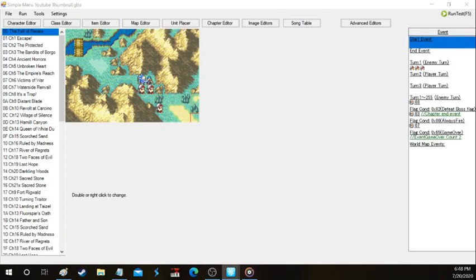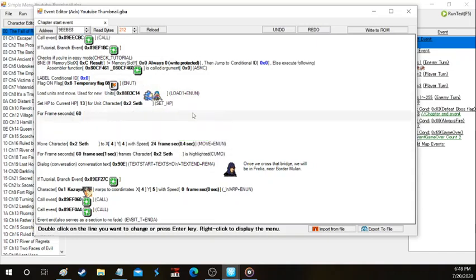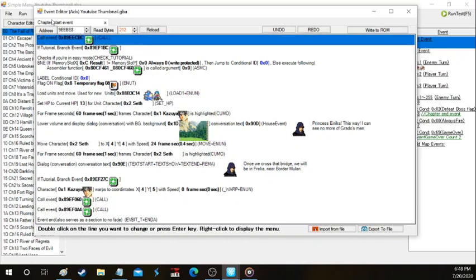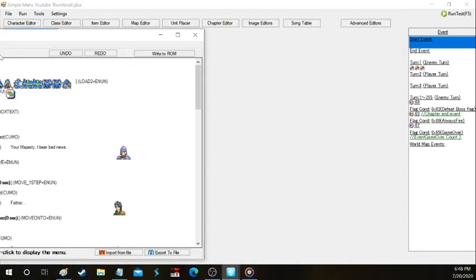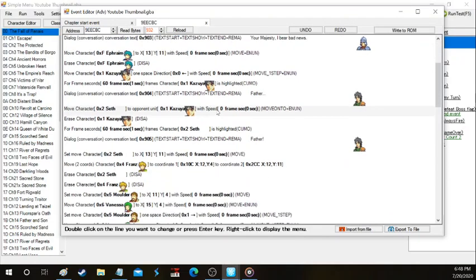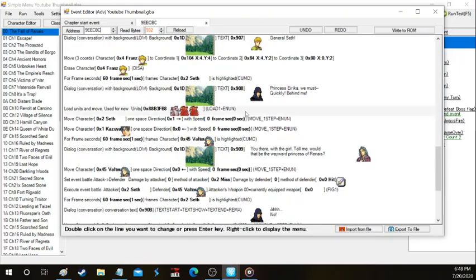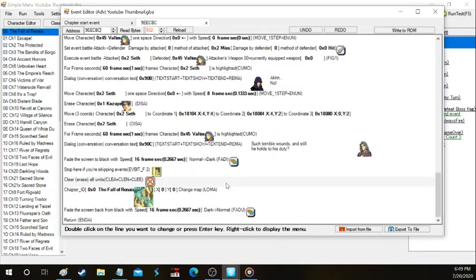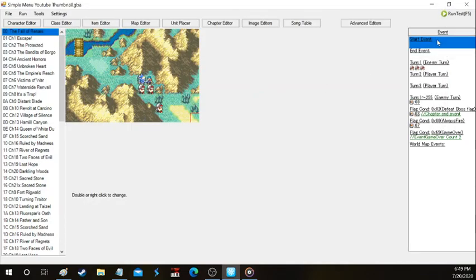Next we're going to go over some basic eventing. When you first see it there's a lot of jumble and it's kind of hard to wrap your head around when making your first ROM. We're going to click on 'call event' — this basically means execute the event set at this part, which is 9EECBC. This is actually the opening cutscene with King Fado, Erica, and Ephraim as they go their separate ways, and Valter injures Seth in this cutscene too. To keep things simple we're just going to delete it altogether.